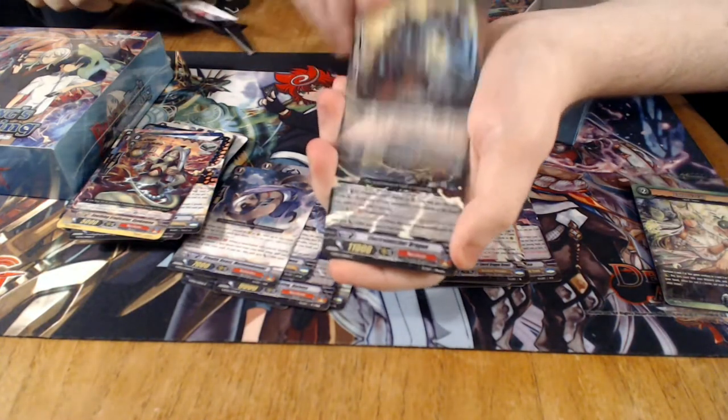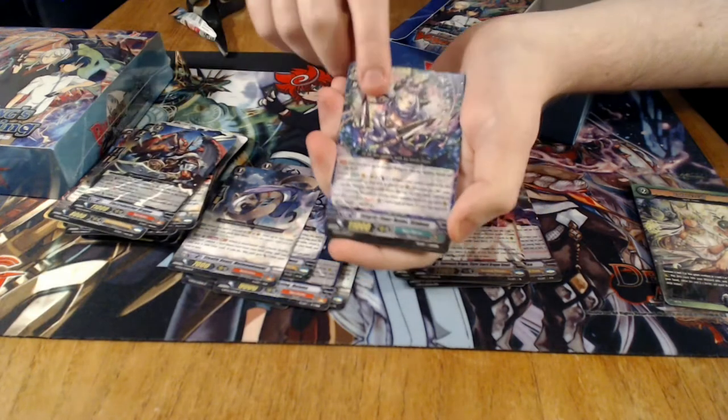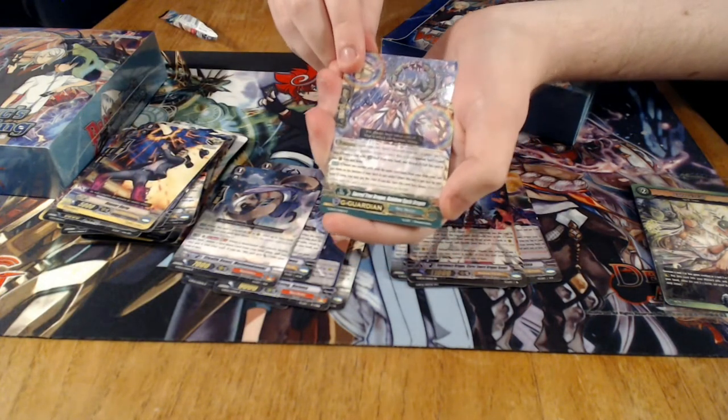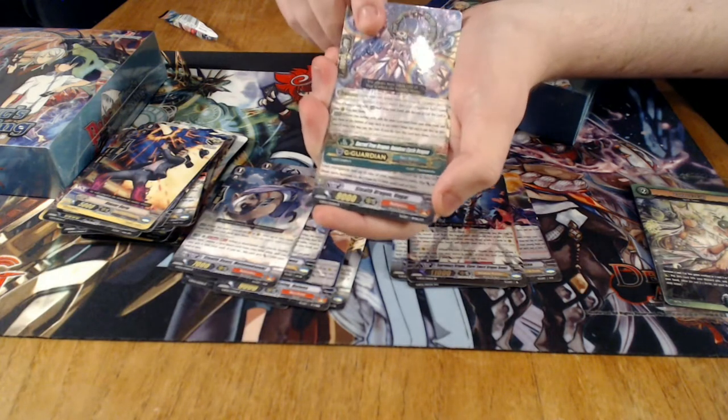Then we have some new Shadows, Narakami, Neos, OTT. New Crypt for OTT. And a new G-Guard for Neonectar — this is actually a very interesting card. It basically flips itself back over so you can G-Guard again, which is very interesting. One of the new cards that does that.